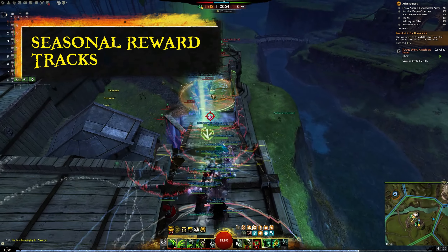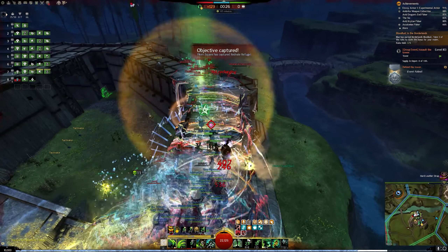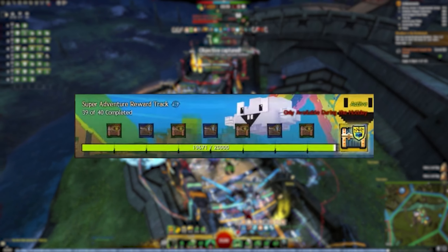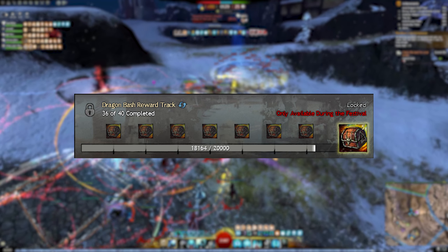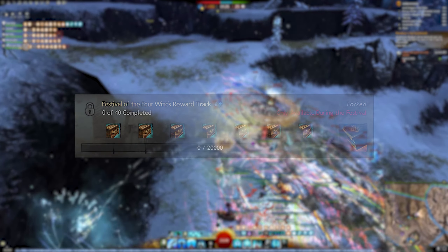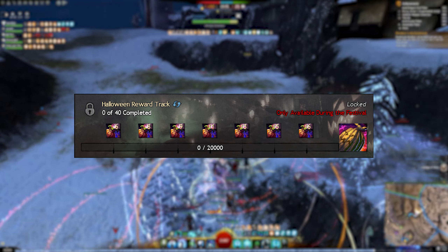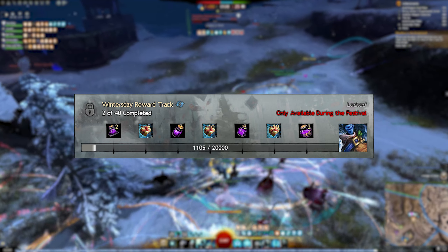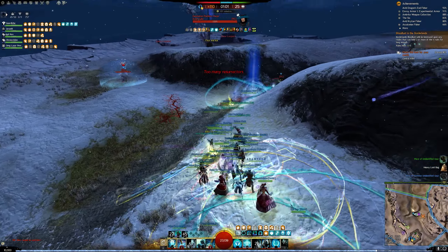When it comes to seasonal reward tracks, keep in mind they are only available for a limited time during festivals. The Super Adventure Box reward track gives weapon skins. The Dragon Bash reward track offers Dragon Coffers that can be sold on the trading post for gold. The Festival of the Four Winds track has a very low chance to acquire rare and expensive infusions. The Halloween reward track grants 20-slot inventory bags, and the Wintersday reward tracks contain a variety of skins, minis, and finishers. Take advantage of these while they are active.